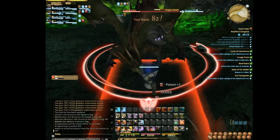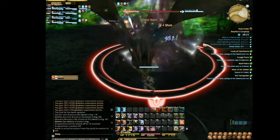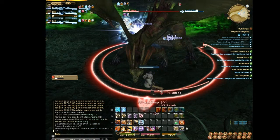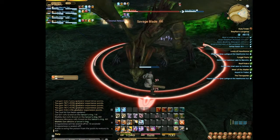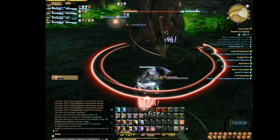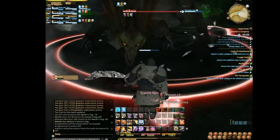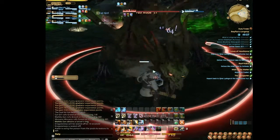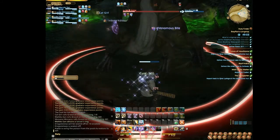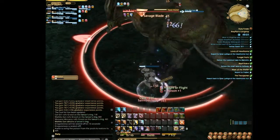Something to note too: you will have the ability to stun Ayatar when he does his frontal line breath, Dragon Breath. So if you time it well, you can stun it. It's a risky move, but if you're confident in your lag and your skill, go ahead and stun it.